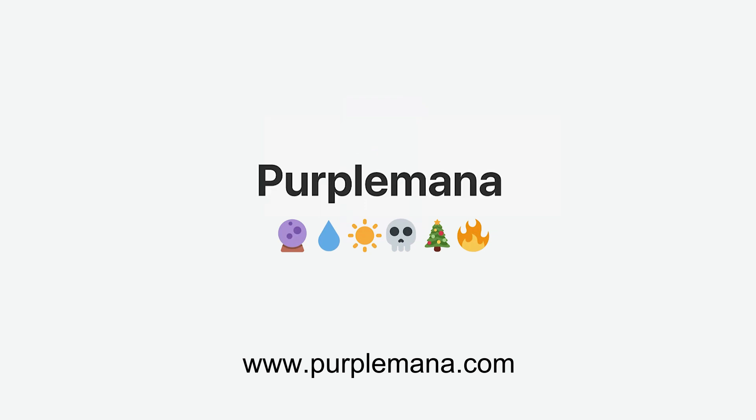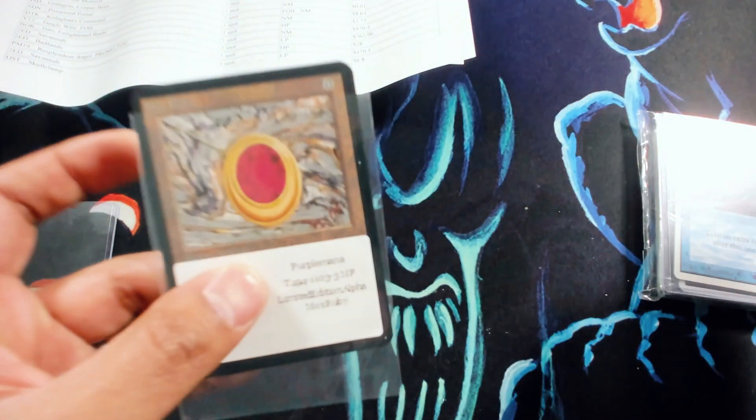We just got in a trade for our Alpha Mox Ruby in exchange for some unlimited power — an unlimited Time Walk, unlimited Duals, and some other goodies. Beautiful card. Just gorgeous.